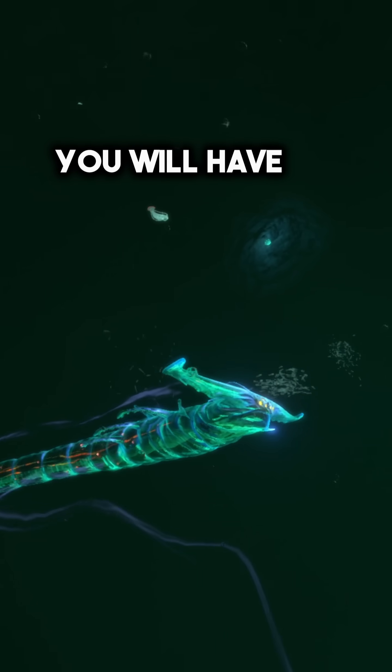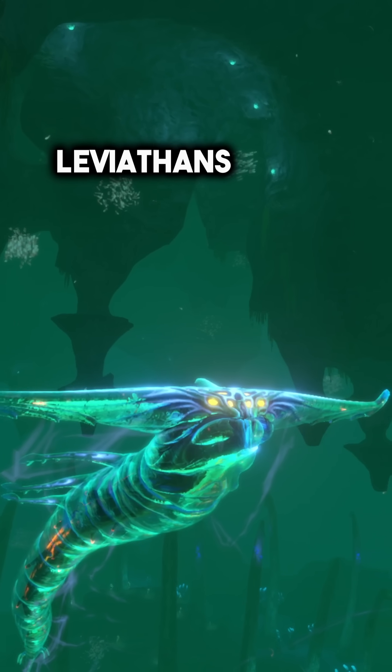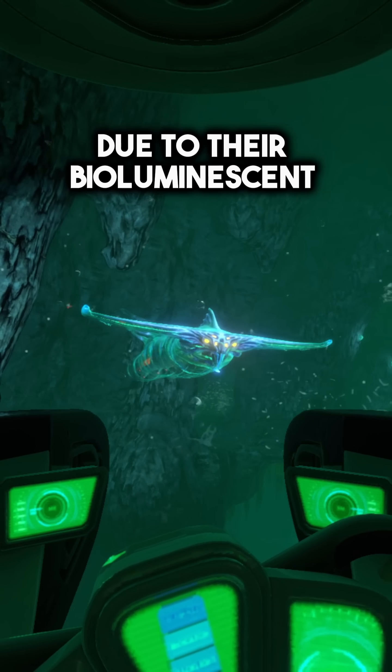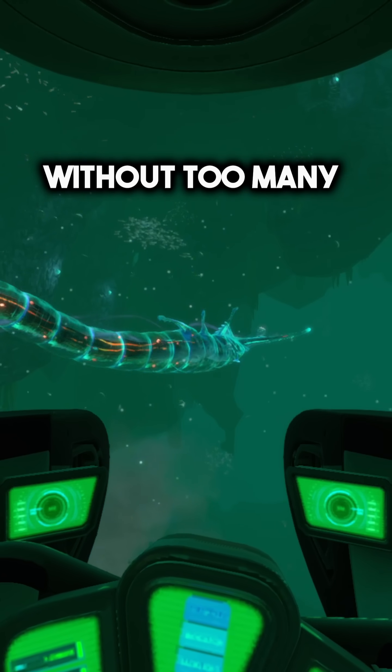For starters, you will have to deal with many ghost leviathan juveniles that are one of the most aggressive leviathans in the ocean. They will be easy to spot due to their bioluminescent glow and bright eyes, which should allow you to avoid them without too many problems.